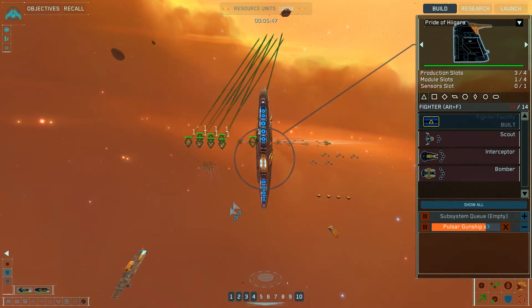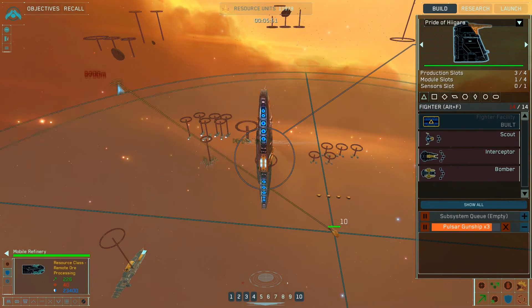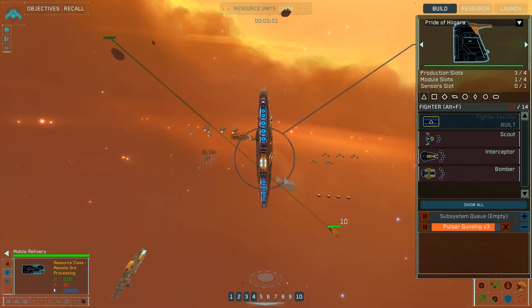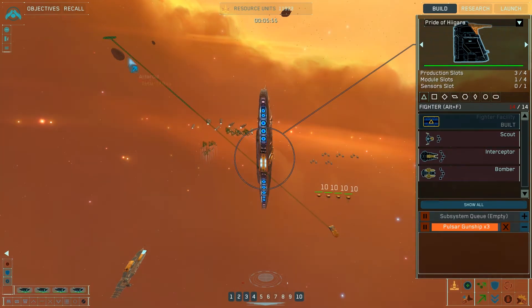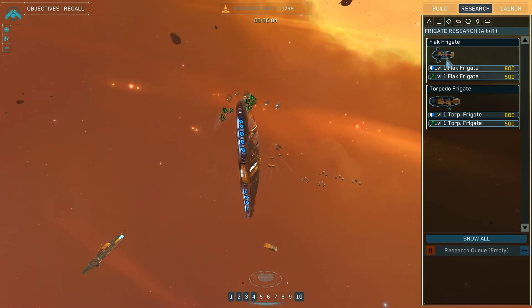Let's go see what's cooking. Have these guys go do their job. Do I have any fancy research that I want to do right now? Flak frigates — I kind of want to do that, but I kind of want to save my resources too.